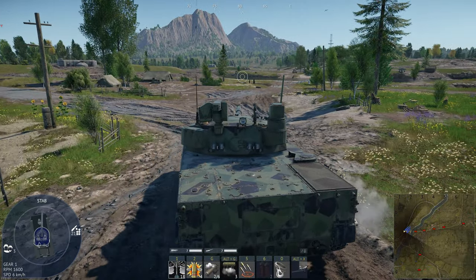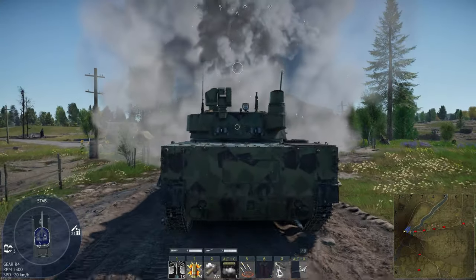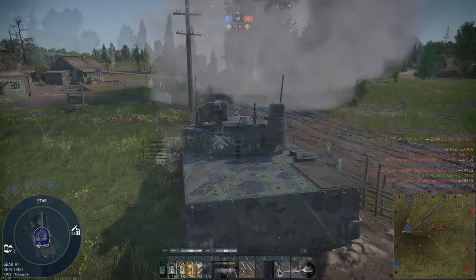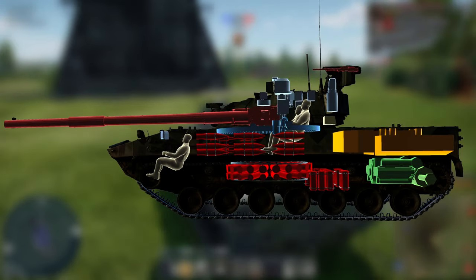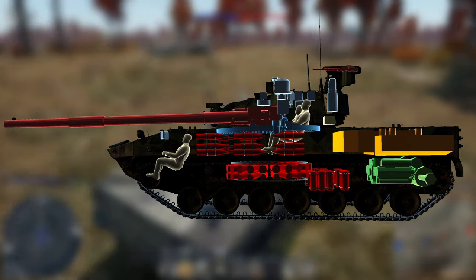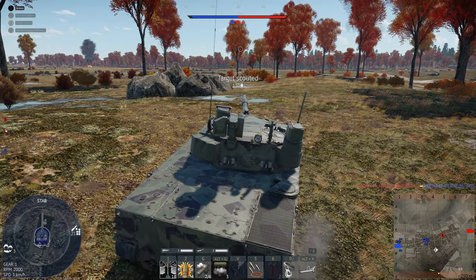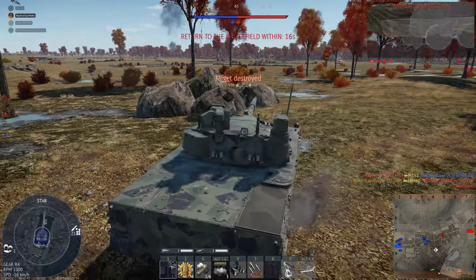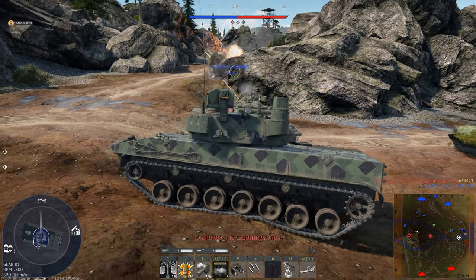If we do get spotted, we have 6 smoke grenades, firing 2 at a time, giving a total of 3 pots of smoke. If we do take a round, the chances of surviving isn't really that high. Just like every Soviet main battle tank, we have an ammunition carousel located beneath the turret, as well as a gunner and commander in the turret and a driver in the hull. This ammo rack can just kill you in a single hit, and considering your armour is sheet metal, enemies aren't going to have to aim for weak spots.